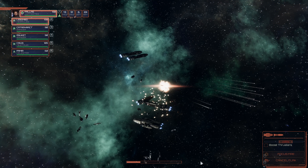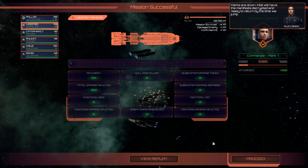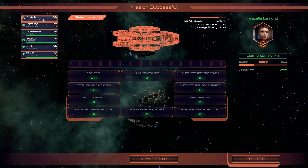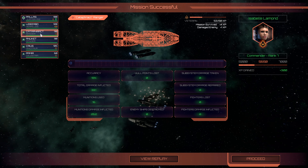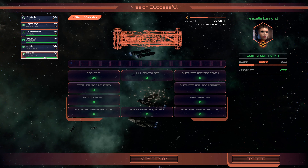That's what you get, frackers. I was expecting quite a bit more resistance. Marks are down. Intel will have the manifest decrypted and ready by the time we jump. Destroyed two enemy ships. We're experienced now — outstanding. No ships lost. We are elites — got two. Both moved up. Veteran here, and veteran.